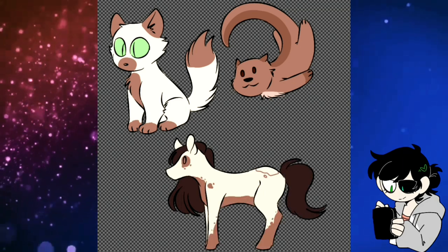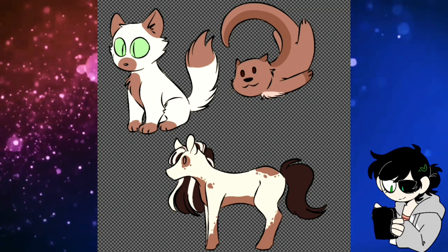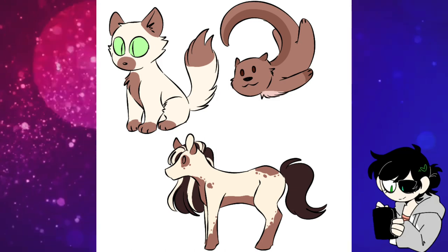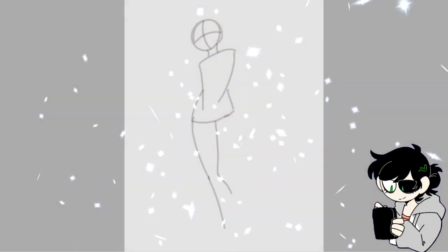So for this I'll be using a common house cat, a river otter, and finally a paint horse. I thought that these three animals would help not only suit Calliope, but make the design a little bit more interesting, even if it doesn't have a drastic change.